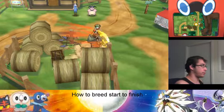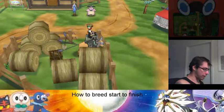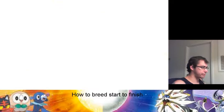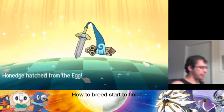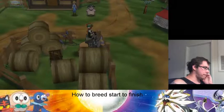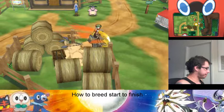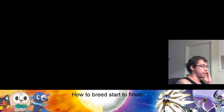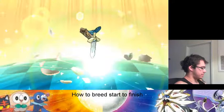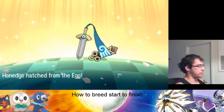In Ultra Sun and Ultra Moon, they're going to have Mantine Surf as the points you need for the move tutors, so that will help. They'll probably still have something for Battle Points or whatever. There's the first one — I might actually breed a shiny one for VGC play. There's some interesting stuff with Aegislash.